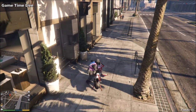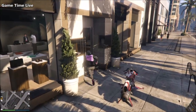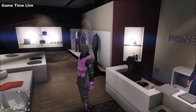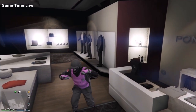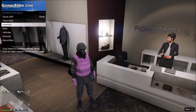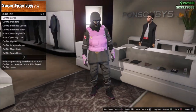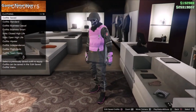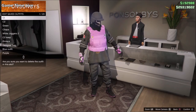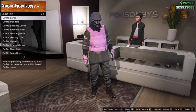Hello everyone, thank you all so much for stopping by the channel today and welcome back to this brand new video. In today's tutorial I am going to be showing you a male gray and pink modded outfit tutorial using the two console glitch, working on obsolete patch 1.52. This is the end result outfit — we have pink body armor, pink adversary gloves, tron shoes, gray joggers, gray jersey, and a lot more items. Don't worry, I will guide you through the whole process.